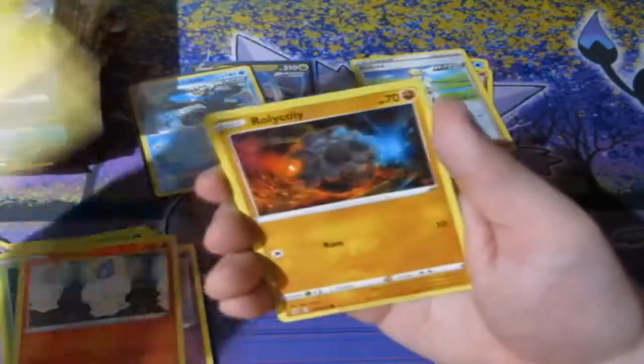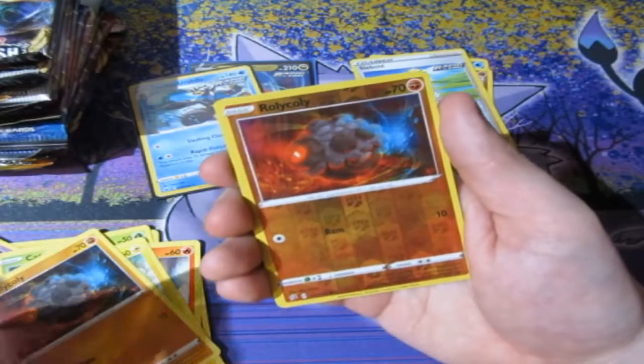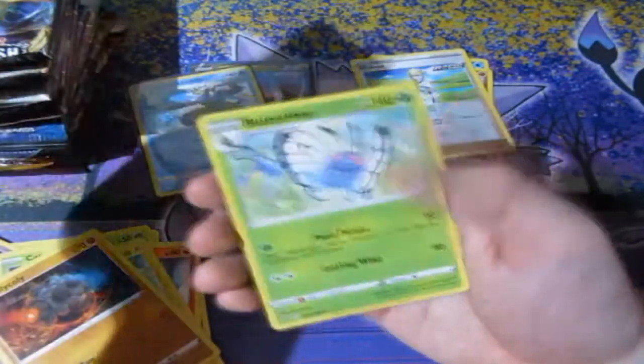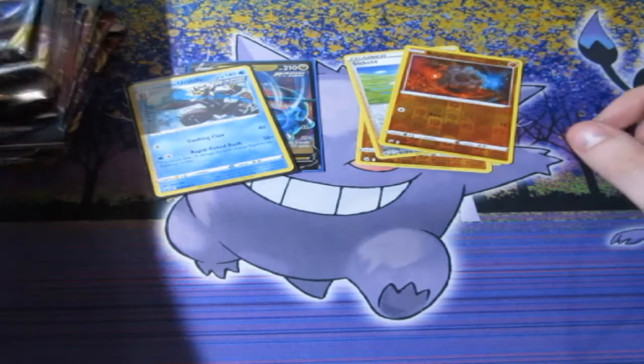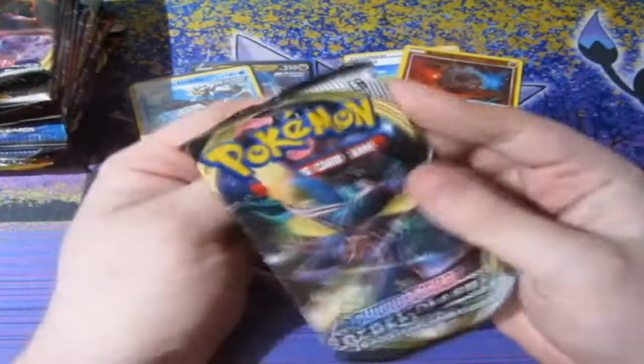Corsola, Litwick, Shinx, Roly-Coly — roly-poly, roly-coly, roly-poly, roly-poly! Oh, that was quite cool — having two Roly-Colys right from the get-go there. And that was normal rare Butterfree.